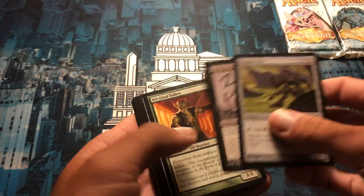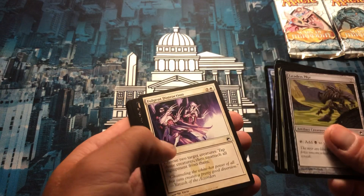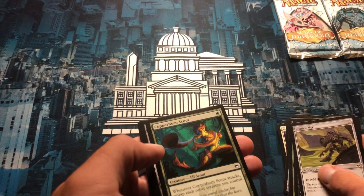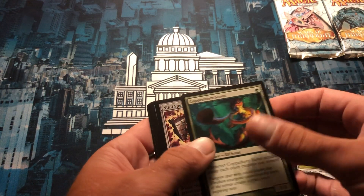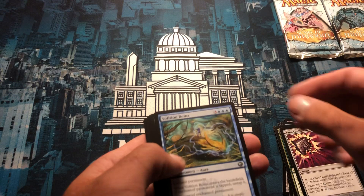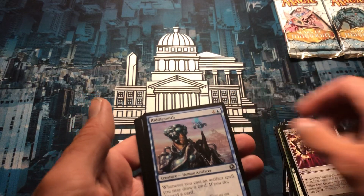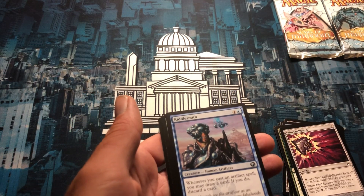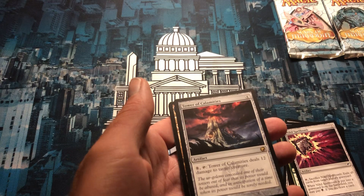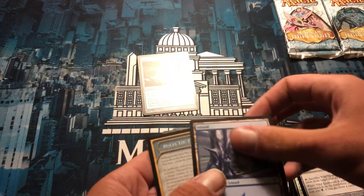Mirrors - mirrors are great. Drosshopper, Copperhorn Scout - pretty decent. Riddle Smith: whenever you cast an artifact spell you may draw a card, if you do discard a card. And we have Tower of Calamities - pay eight, tap, it deals 12 damage to target creature. Not the best of the rares.